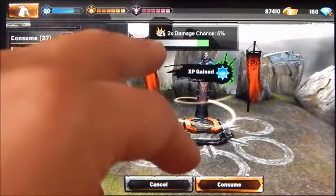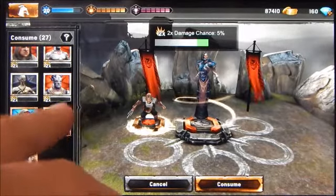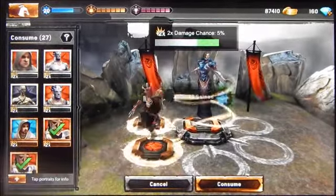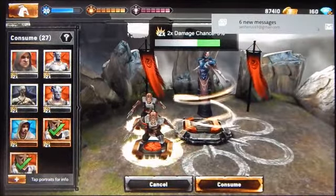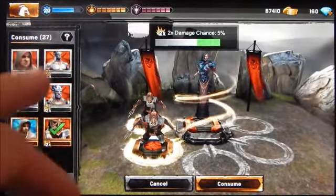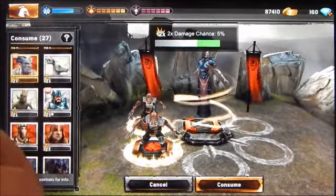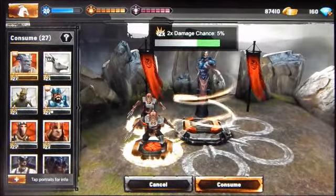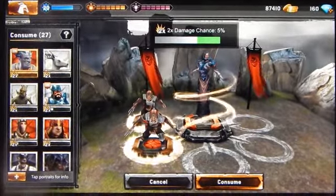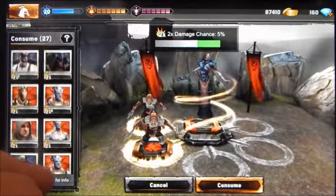I tend to consume extra characters I don't use a lot — usually common characters. When you start the game you use common characters more, but later when you acquire more powerful epics, rares, and legendaries, common characters are used less. So the main function of common characters later in the game is to be consumed. Personally, I like to combine characters to a higher tier before consuming them.